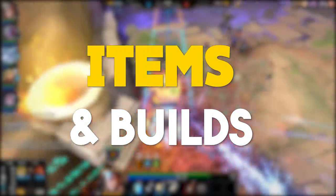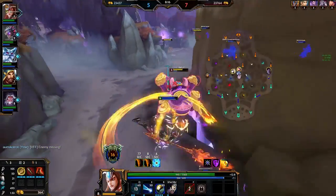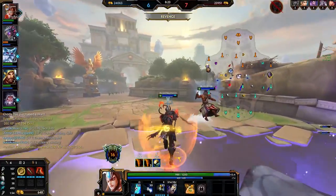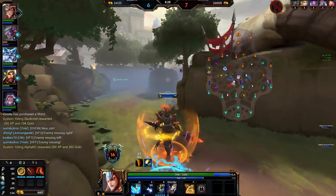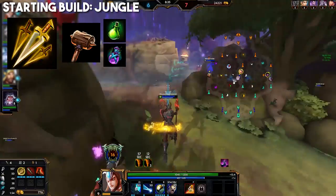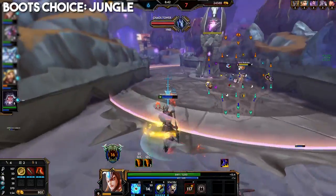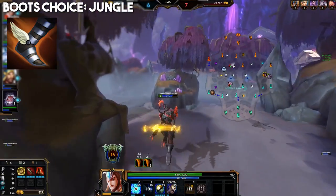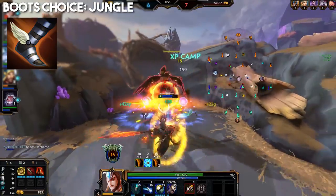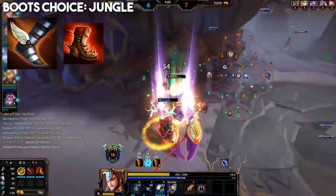Let's move on to covering Erlang's build choices and some example builds. I'm splitting this into jungle, support, and solo lane builds since Erlang is viable in all three roles. Starting with jungle: you want Assassin's Blessing, tier 1 Mace, and 2 potions. The Mace will be finished into the Crusher as your second item, but first grab your boots for that all-important mobility. The best boots for Erlang in jungle right now are Talaria Boots hands down — the mobility is super useful since he uses a lot of auto attacks to stick to targets, and that bonus 7% movement speed over other boots is super nice.